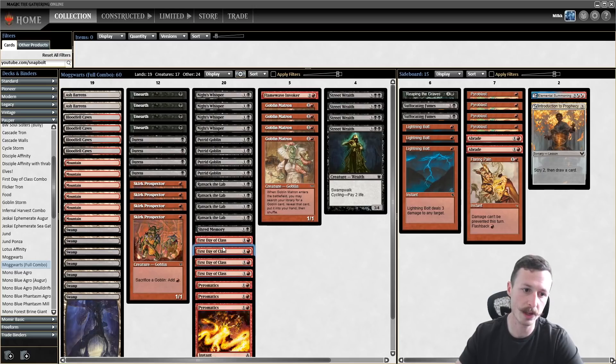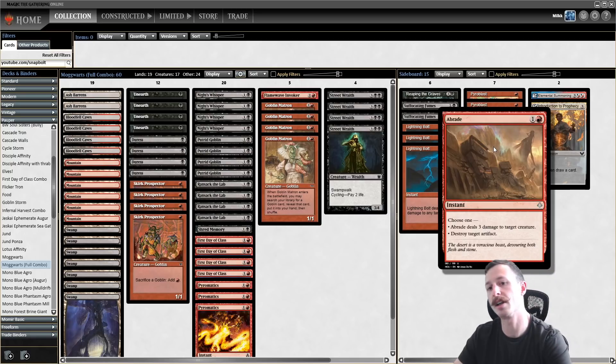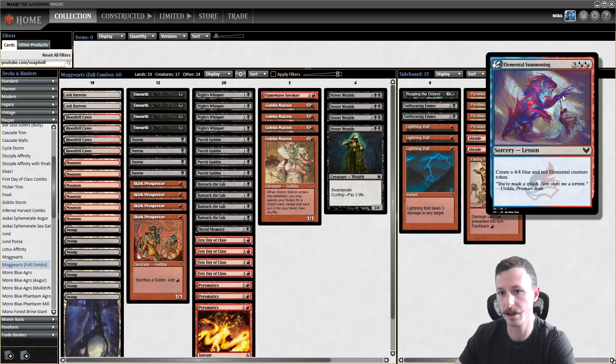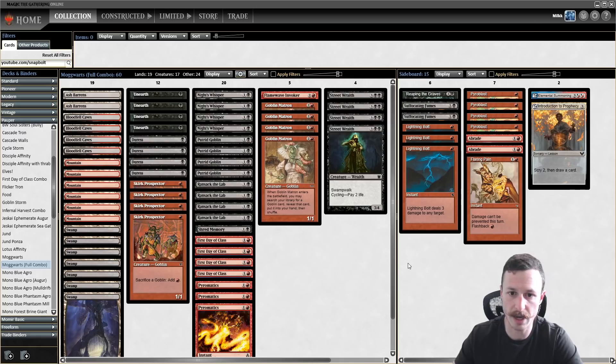With Skirk Prospector we can sack Matron and Unearth it to get multiple goblins. We're playing Ransack the Lab — a two-mana sorcery that looks at the top three, puts one in hand and the rest in the graveyard — essentially a slow Ponder, but putting cards in the yard with Unearth is actually good. We also have one Tread Memory, four Knight's Whispers, and a couple Fumes in the sideboard, plus a Flaring Pain for Prismatic Strands decks.